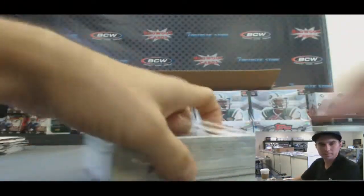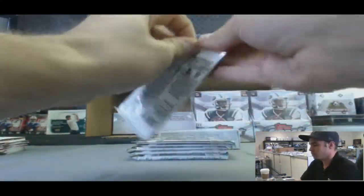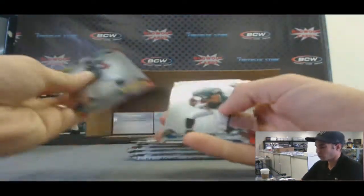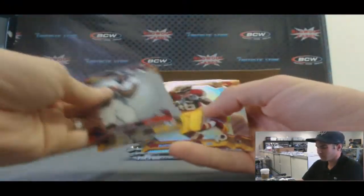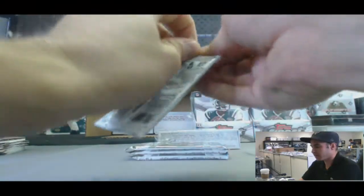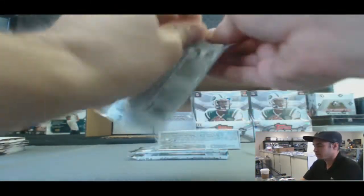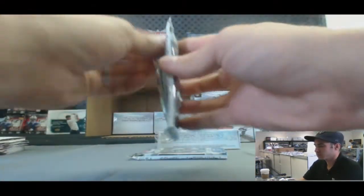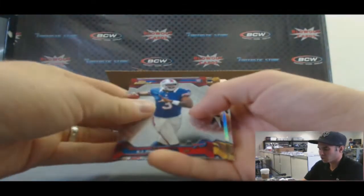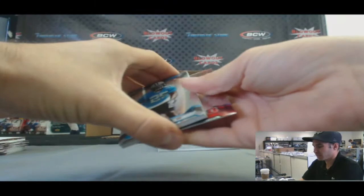Alright, mini box three. Denard 'Shoelace' Robinson rookie. Alfred Morris Refractor — my man. Matt Barkley and a Robert Woods X-Fractor. EJ Emanuel rookie. Stedman Bailey Refractor rookie. And last pack — it's going to be a Patch Auto of some sort.